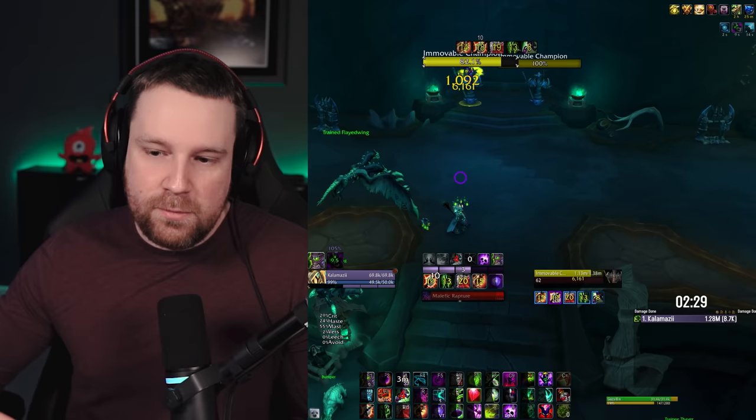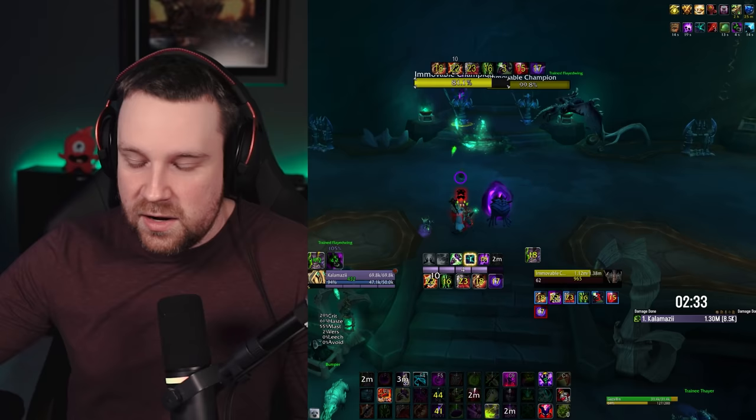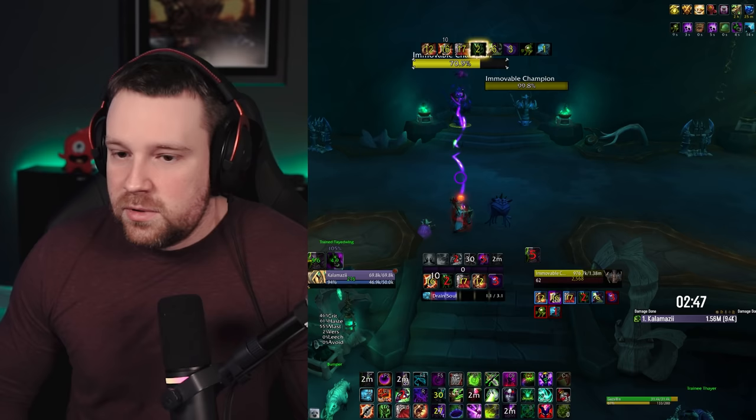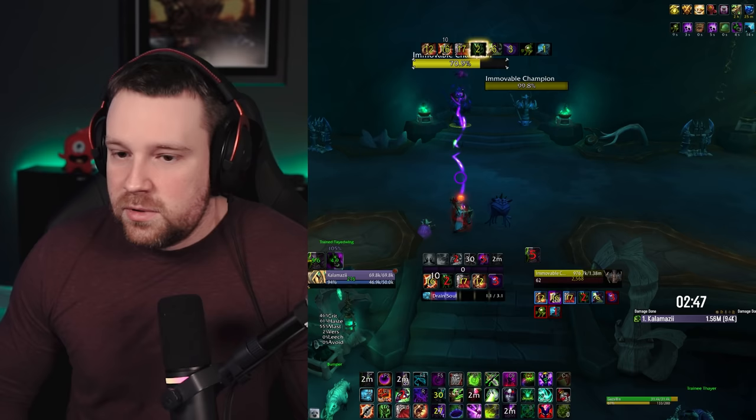Waiting roughly 20 seconds on Dark Glare and Dark Soul is certainly worth it — you get the Singularity dot extension, more Raptures covered by the Singularity effect, and the big Drain Soul buff with the haste effect. Beyond that, it's normal maintenance: keep Malefic Wrath up as much as possible, Rapture when you can, and the two-piece and four-piece help with GCDs and additional casts. That's the gist of Necrolord Affliction in single target.